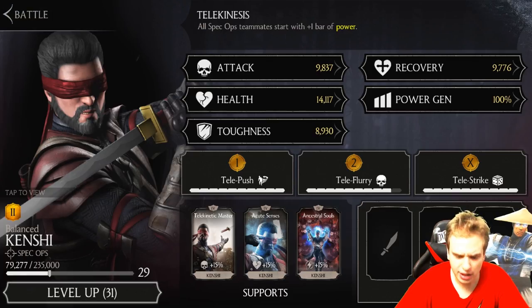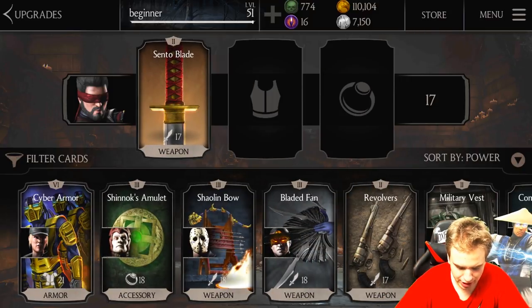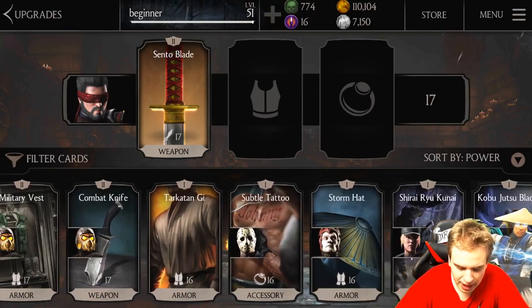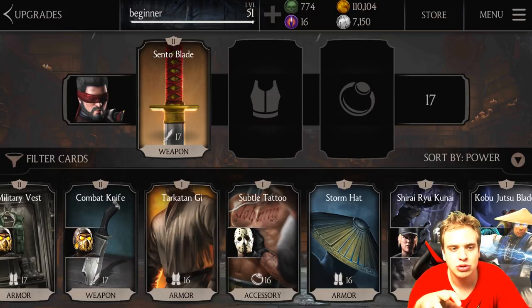I completely forgot to give my guys some gear. For Kenshi, definitely want Centi Blade — if you got Centi Blade, give it to Kenshi. Why I love Kenshi is he makes getting to X-ray faster and much easier — you already start with one bar of power, so it's pretty useful. If you have any power generation equipment, give it to him. Give every single power regeneration equipment to your strongest character.